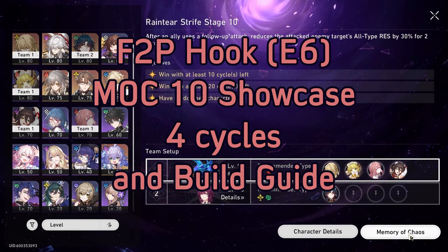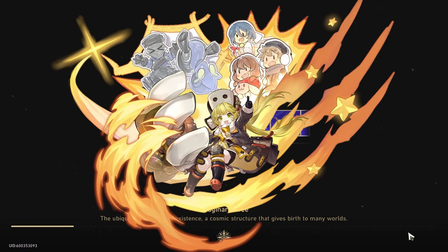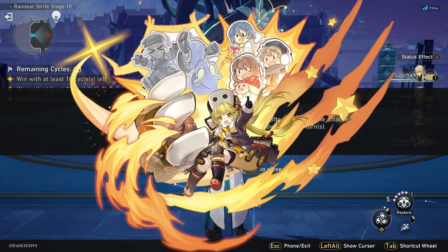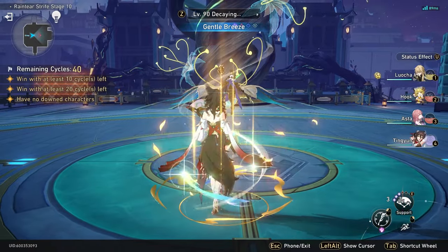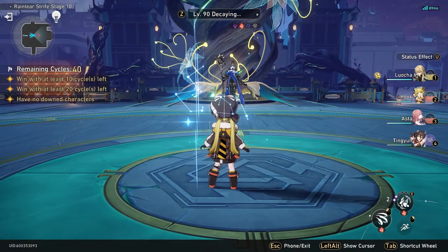Hey, what's up trailblazers, this is Kalem and today I want to show off my Hook. I only built her recently because she became available in the shop. I naturally got her to E5 through pulls, and the shop gave me the final copy to get her to E6.